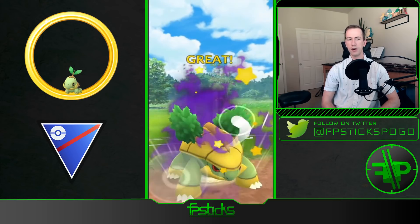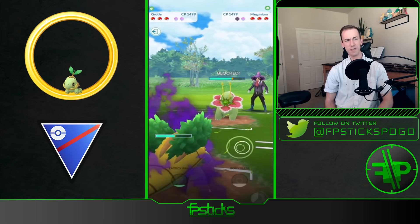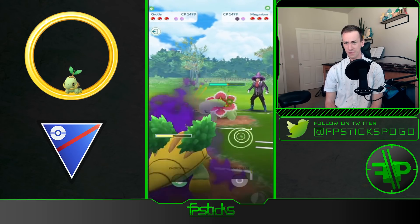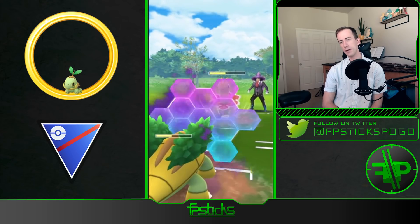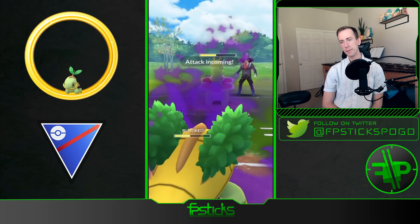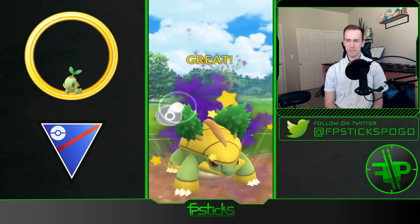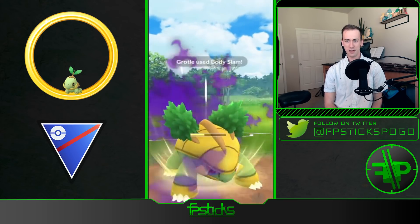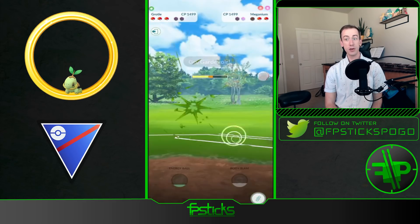Because this Grottle is Shadow, it's obviously going to be taking more super effective damage. Gets a shield from the Meganium. But Grottle is a tanky Pokémon, so I bet it would actually survive that Frenzy Plant. Gets a double shield — okay. There's that Shadow Gardevoir we already saw in the lead. Oh my gosh — that Body Slam does so much to Meganium! Wins switch advantage.